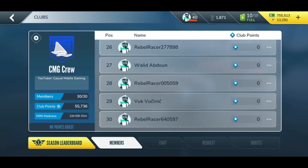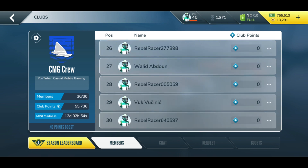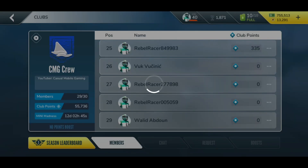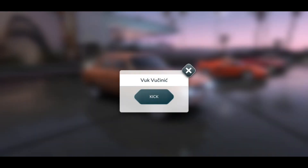I'll talk about how to get those club points. What I don't like is that we currently have no chat option — it's right there but it's not unlocked. We also don't have an option to manage join requests, and there's a boost option but that's not available at the moment. I'd also take care of some people who have done nothing so far, so if you're looking for a club you can obviously join us.